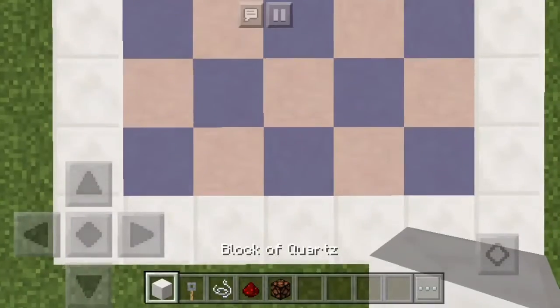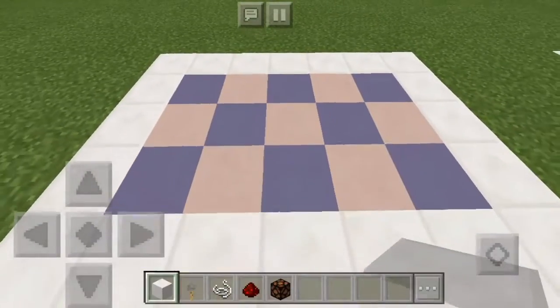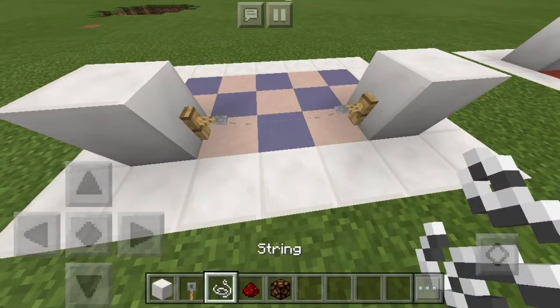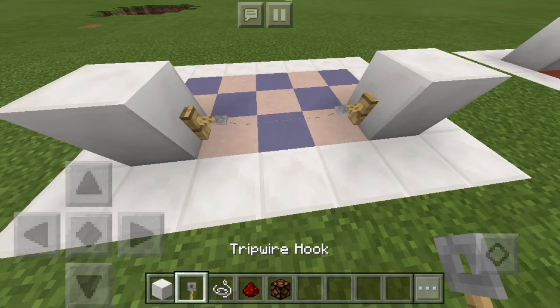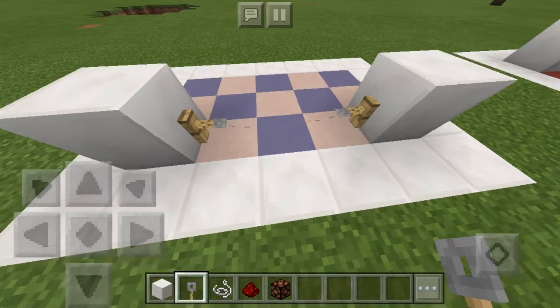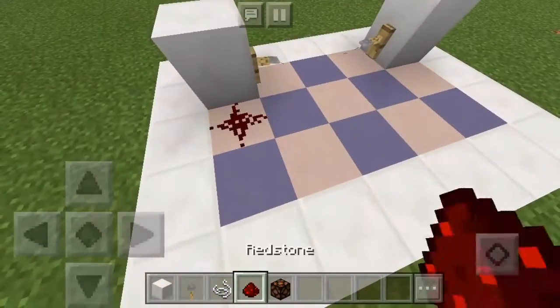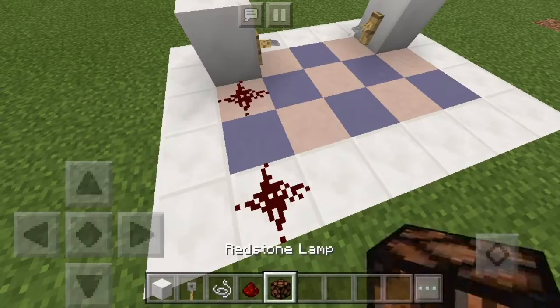The last one is using a tripwire. These are simple — just take two tripwire hooks, put them on blocks at least three apart, just like this — this is the minimum distance. Then put a piece of string and place it in the middle.